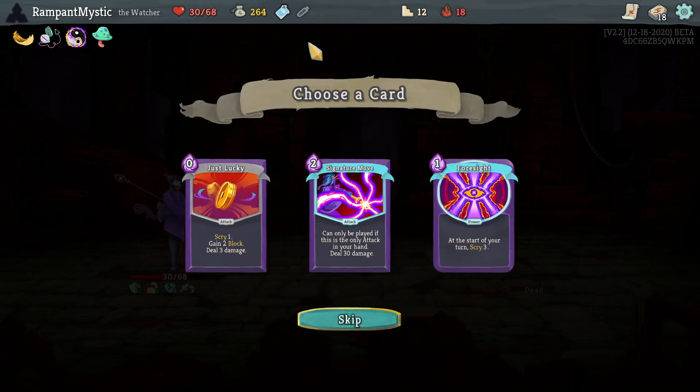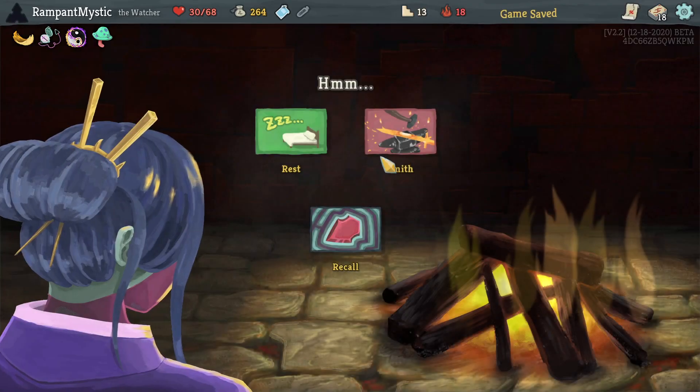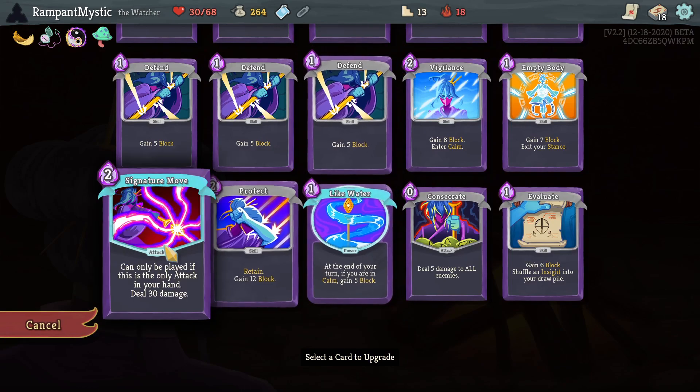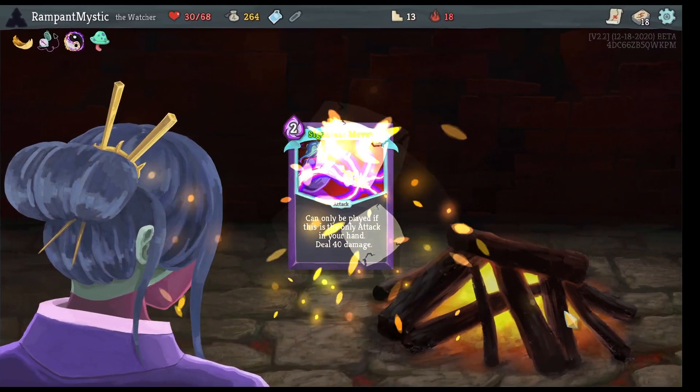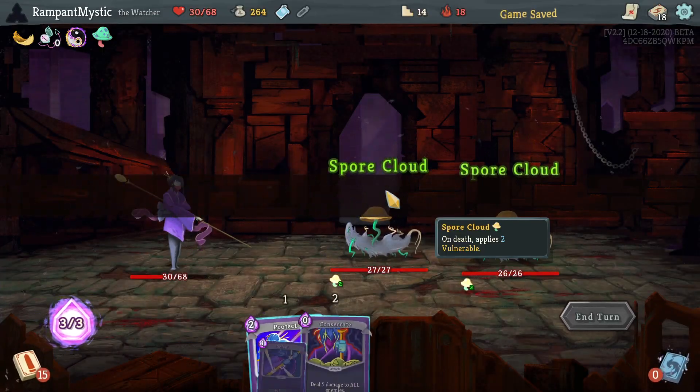Power potion — okay, it's going to be two power cards. I don't want a second Signature Move; my deck is not that thick. We're still on 30 HP. This is more or less where we want to be. I'm actually going to upgrade this — if we're going to use it, even occasionally, it should be upgraded so it can do a little bit of extra damage.